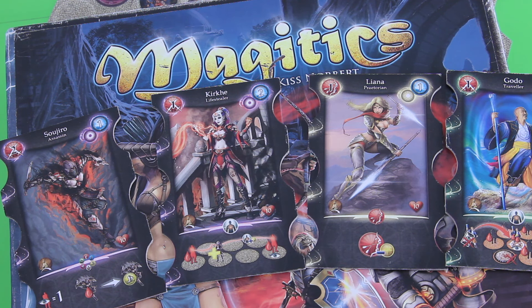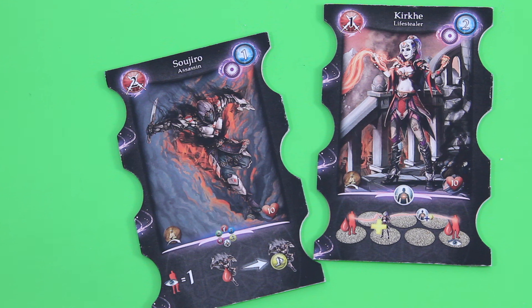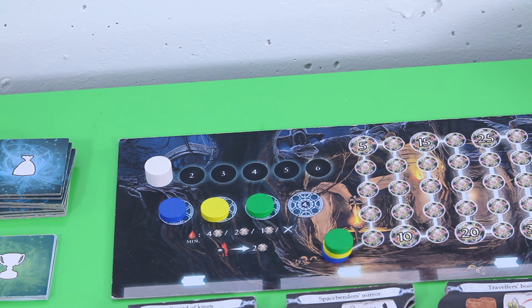In Magetics, two to four players will lead four to eight heroes into a long-lost temple of the Kingdom of Arthirstamp in order to find valuable treasures and mighty artifacts. Each player will control two heroes from different factions who all try to defeat the other players in an arena-like battle to gain the most victory points. As you get more victory points the more you hurt the other heroes. At the end of round six, you tally up your score and see who dominates the temple of Arthirstamp.